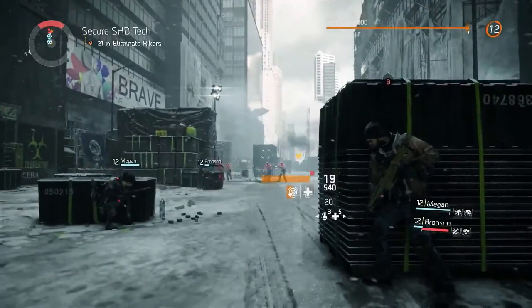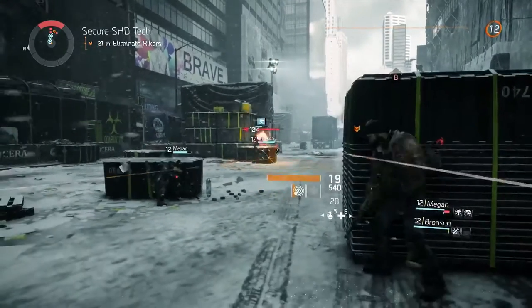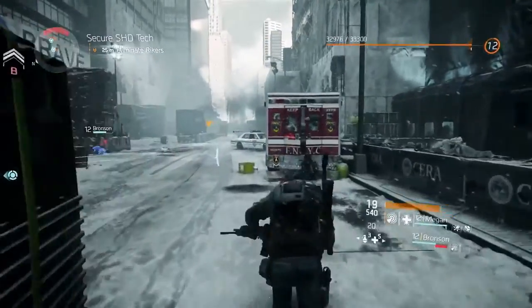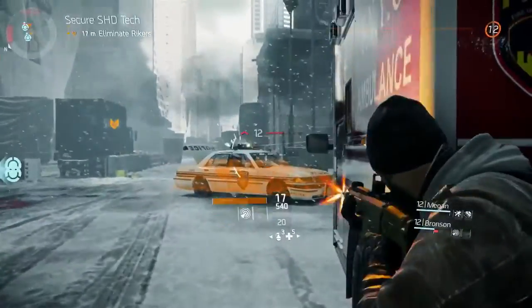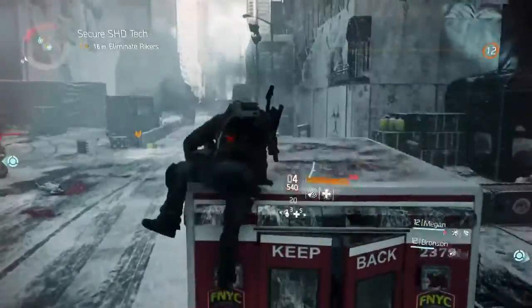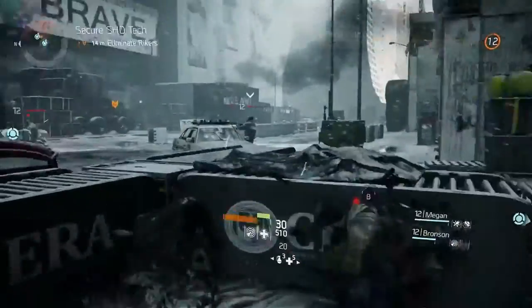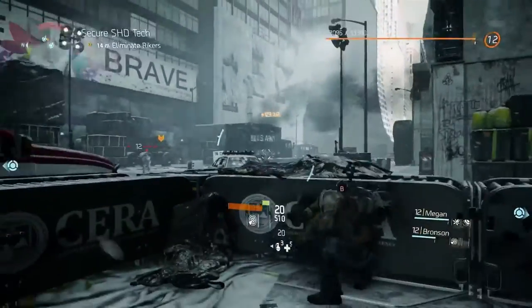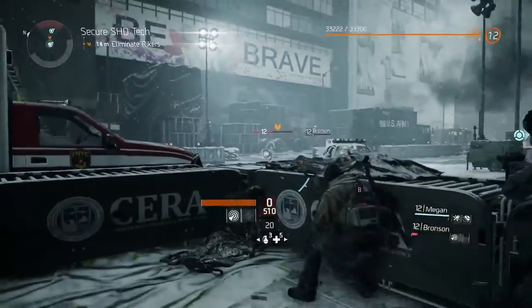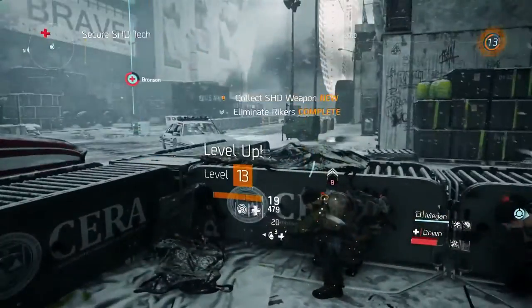Bronson's going to go up right on top of them and take point, so he can take the attention of the enemies and draw aggro, and we can support him from behind with healing grenades and covering fire. Using cover in The Division is really important. You're going to see the agents move around flanking the different enemies, moving cover to cover, using height elevation to their advantage, and really trying to make sure you're not exposed at any time, because when you're out of cover you take a lot of damage. And it looks like Bronson is really taking his role to heart and pushing right up into their face — and they've cleared them out.